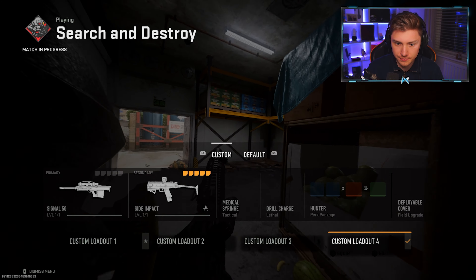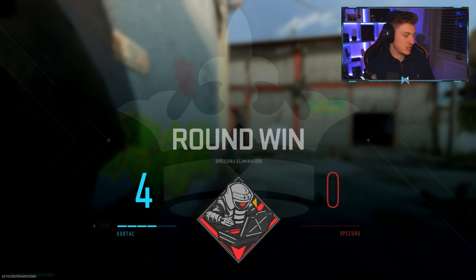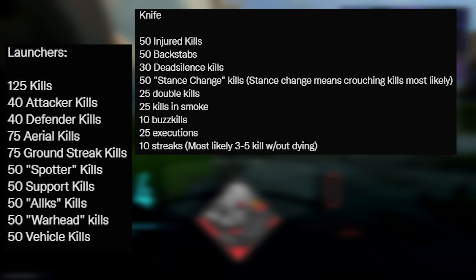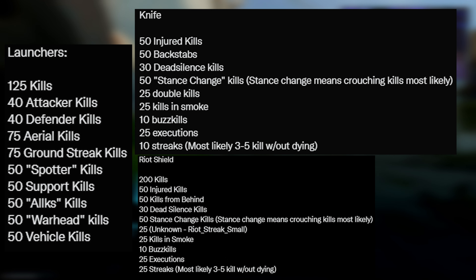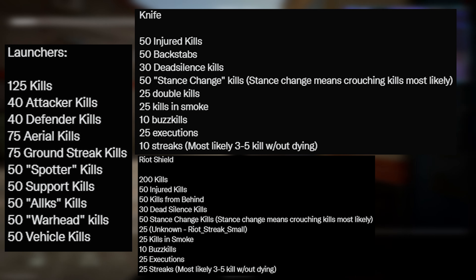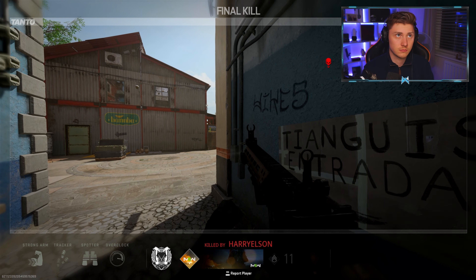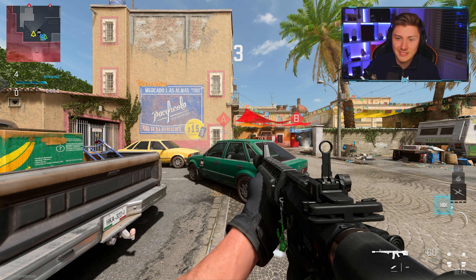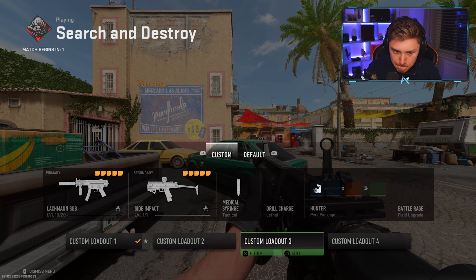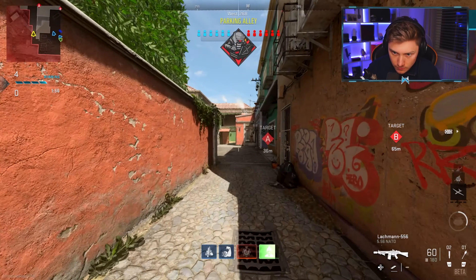Then we come to the interesting weapon categories — the ones that will take by far the longest — and that will be the launchers, knife, and riot shield, which are all on screen right now. There are four launchers in this game so expect a long and painful grind. The knife and riot shield are always kind of fun to do, but launchers are my sworn enemy, especially coming off the back of Black Ops Cold War where they killed me — so I'm hoping they're a bit easier to get in this one.